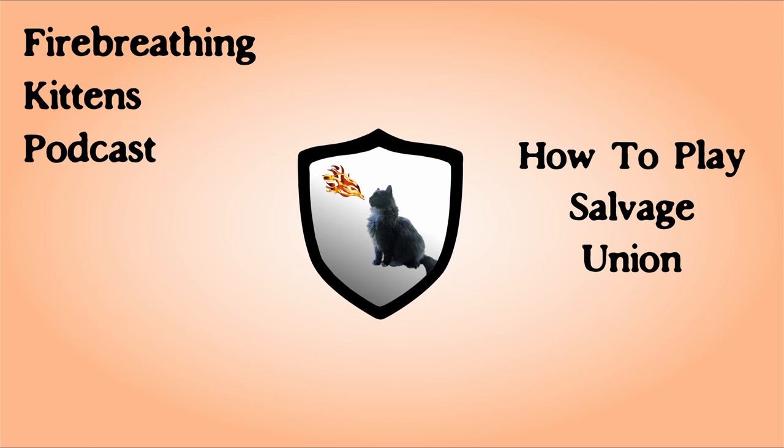If you roll between a 2 and a 5 on the d20, you fail and still face the Setback with a capital S, but without the severe consequence part. If you roll between a 6 and a 10, then you succeed at what you were trying to do, but you face a tough choice — your game master will give you a choice between setbacks. If you were attacking, you still hit, but you'll have to make a tough choice.